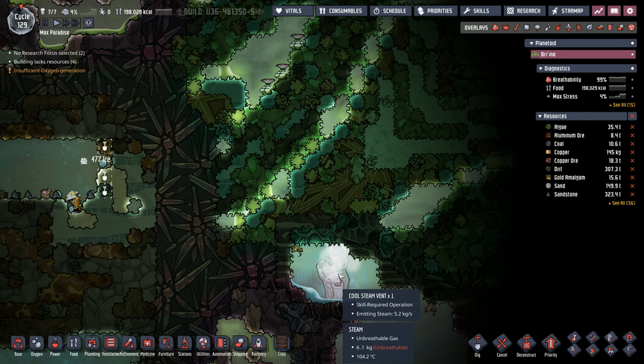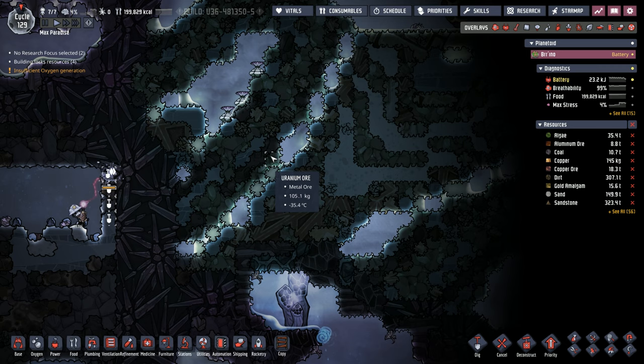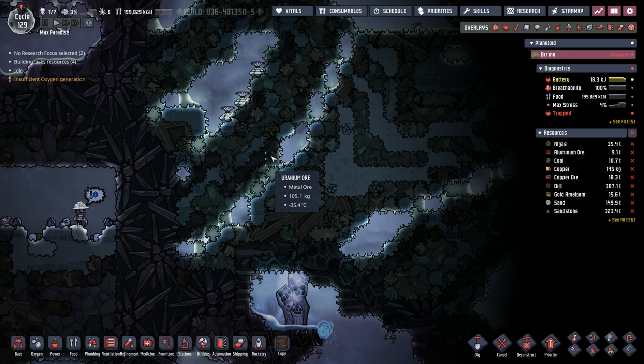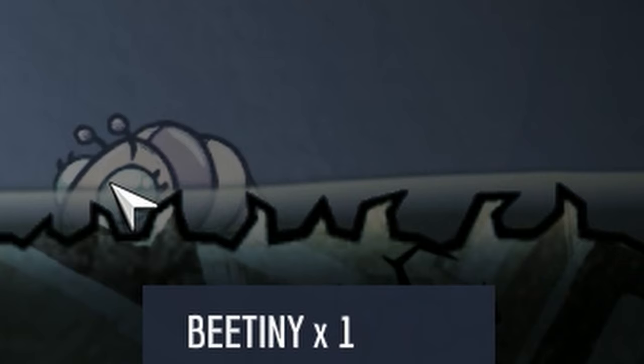Finally, we found another cool steam vent — not very exciting, but at least it's another source of water. I'd like to keep digging over but I don't want to mess with any of this uranium. I'd like to get the B network set up because when they harvest the uranium they use every last bit, whereas if we dig out this 105 kilos of uranium it only becomes 52 kilos. And there's a beta hive now — oh, I so love the cute bee tinies.